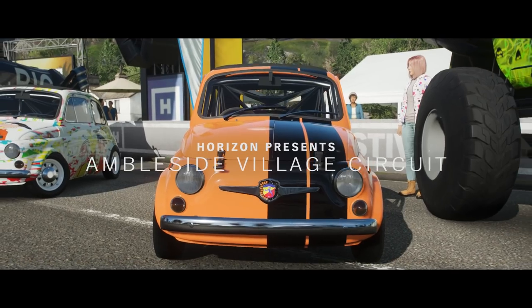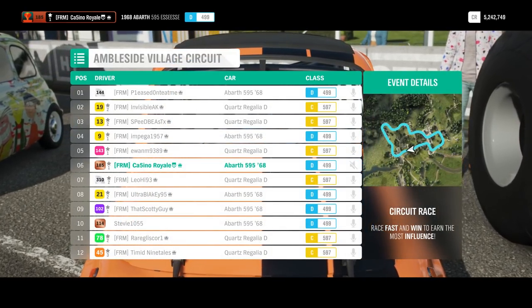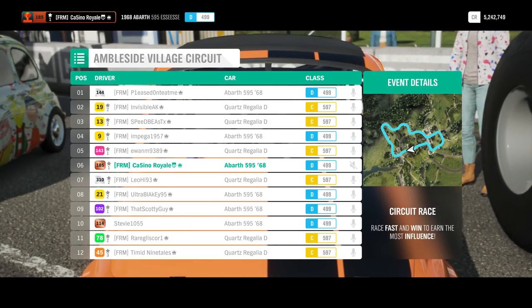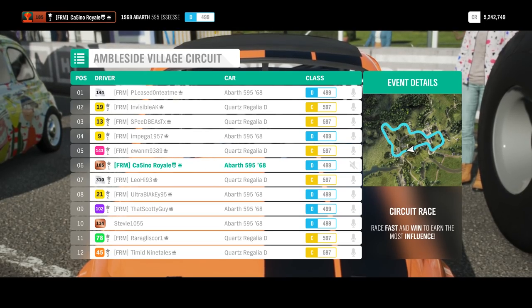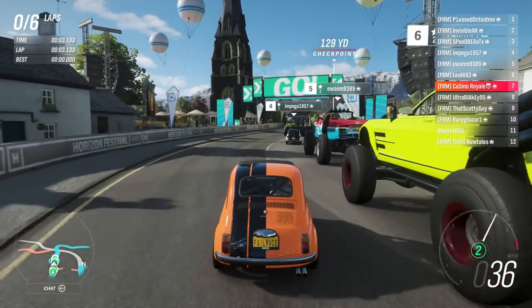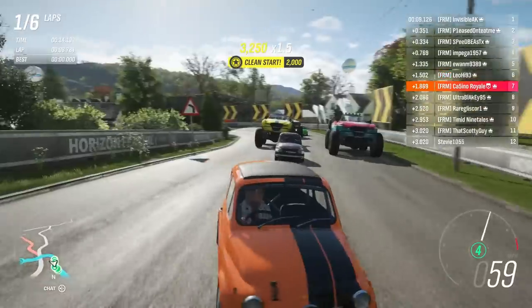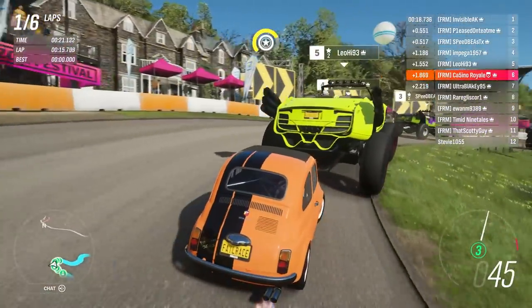I will be honest - I've had some quite bad ideas while playing Horizon 4. This might be the least likely to work, but I'm really hoping it does, because we've come to the Ambleside Village Circuit. It is a pure handling track. The Regalia won't handle, the Abarths will be much faster. I expect if an Abarth gets to the front, it will bugger off into the distance. However, overtaking a monster truck here - I'm not sure how it's going to go, because off the line the monster trucks are a little bit faster.